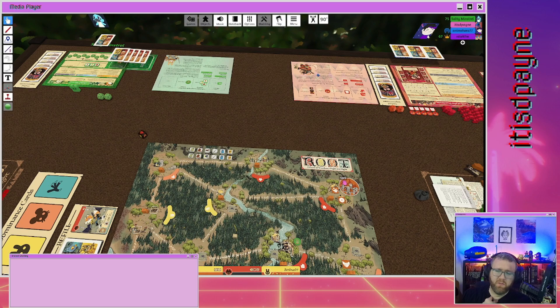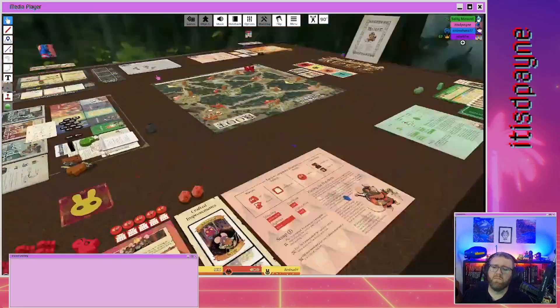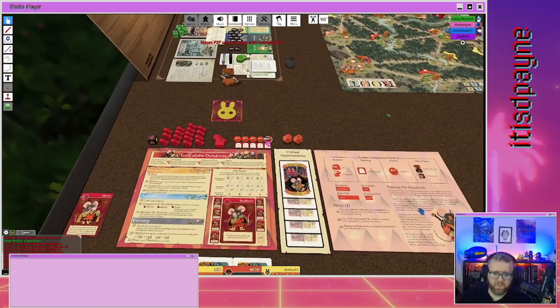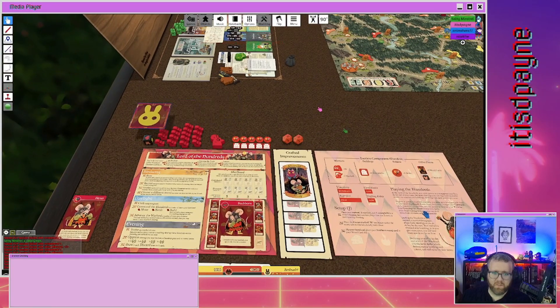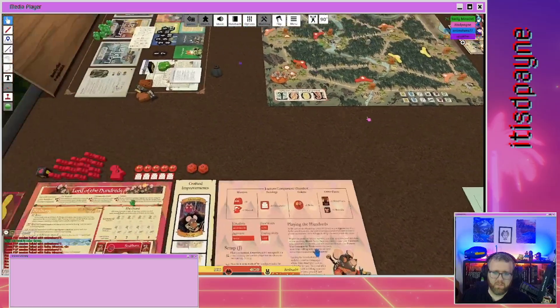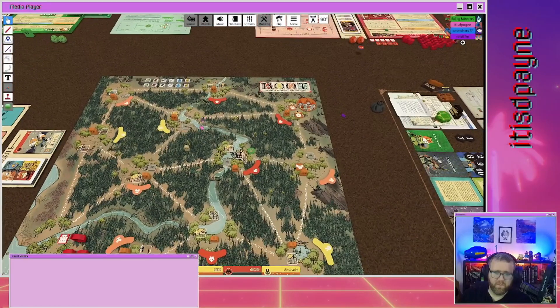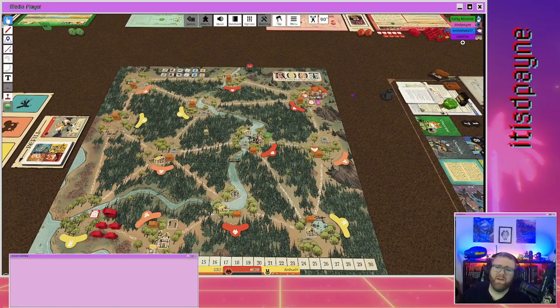I pulled out the Mob Lobber for you — you can click it and it'll randomly pick one. You rolled fox! So you can use the fox clearing now. Since you don't have any mobs yet, I think you can pick any fox clearing — pick the one right next to knight's house.